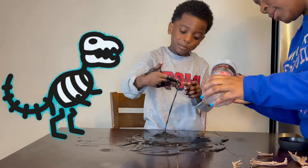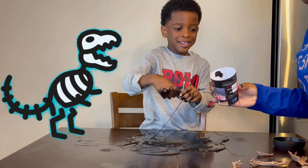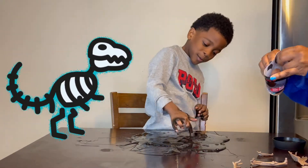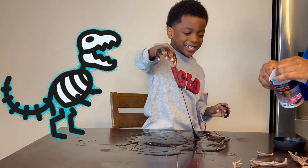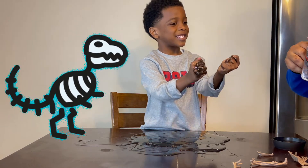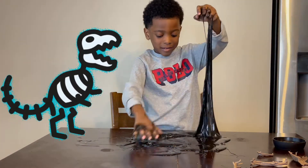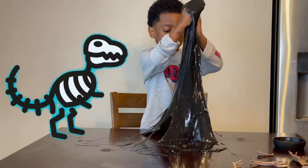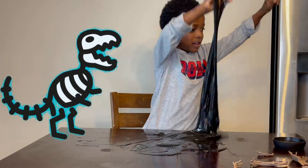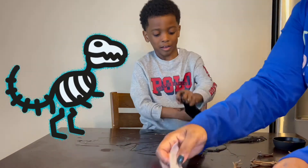There's directions in there, but how am I supposed to get them out? Oh - duh! Cause I didn't think to just slide it off. Help me get this off! I need that napkin, please. The directions say 'assemble the dinosaur' but it doesn't tell me how to assemble the dinosaur.